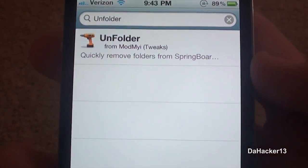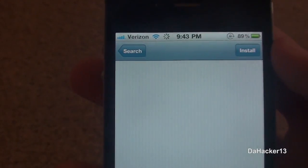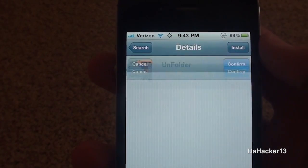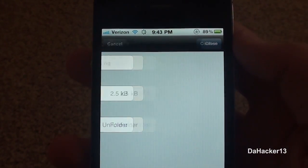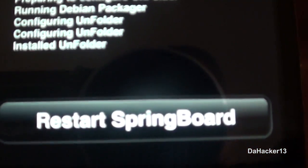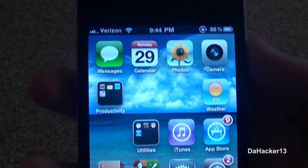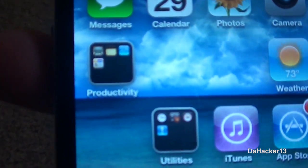Basically what this tweak does is it makes it so you can remove folders from your home screen a lot faster. Normally you have to open the folder and drag all of the apps out, but with this tweak you can simply delete the folder and all the applications will be removed from it.